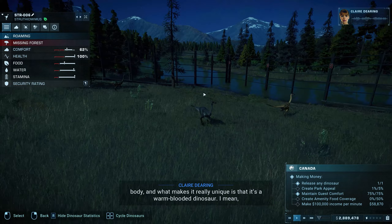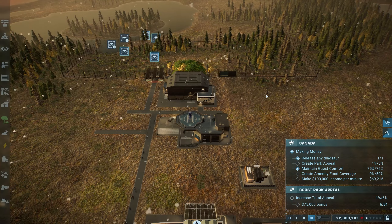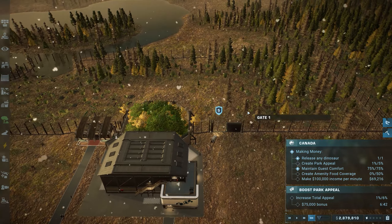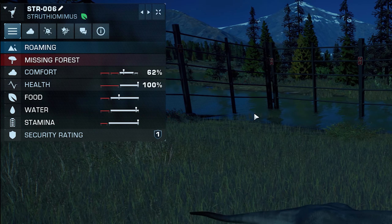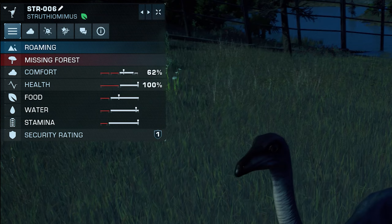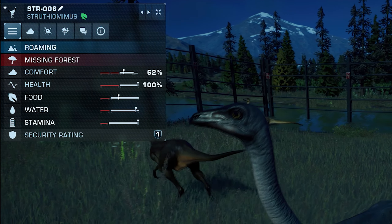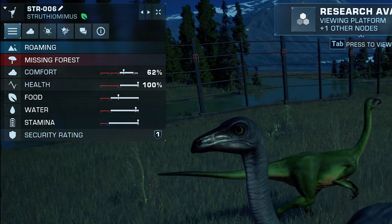Let's start with the basic needs by clicking on a dino. If this page is blank, you'll need to perform a status check on the dino with a ranger team in conjunction with a ranger station inside your paddocks. These will ensure the rangers periodically patrol to make sure everyone is alright. On the first tab, we can see what they're doing and how they're feeling, alongside how comfortable and healthy they are, as well as their food, water, and stamina levels. This is all surface level info, but if something is going wrong, you'll be able to see from here whether their level's going down or on alert.